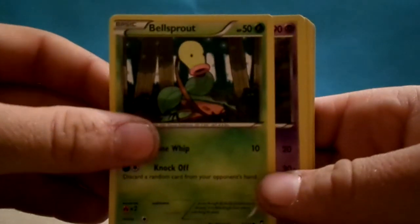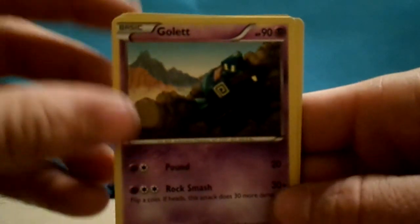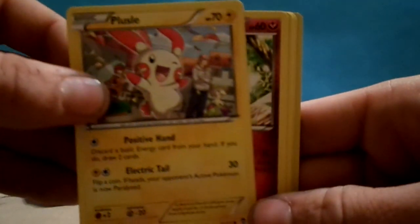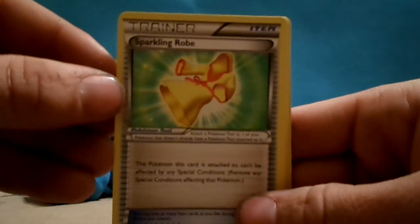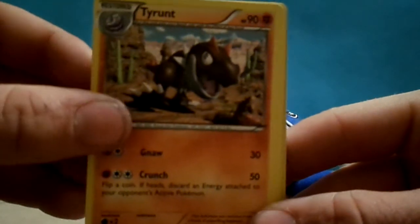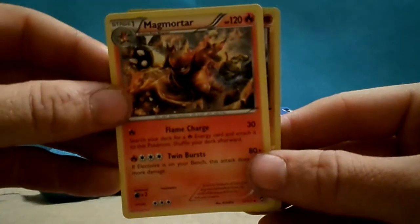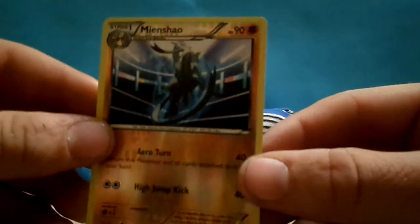Next up, we've got a Bellsprout, Golet — I love the artwork on this one, it's one of my favorite new cards, just some of the art on it — Machop, Plusle, Clefairy, Sparkling Robe, Tyrant, Clefkey, Magmortar, and Mianxiao. It's shiny in there.